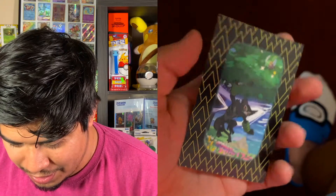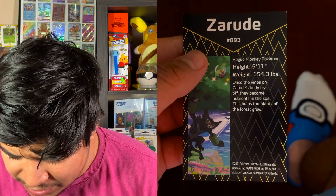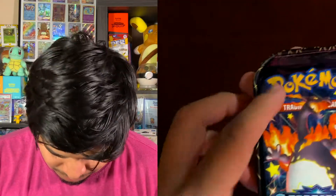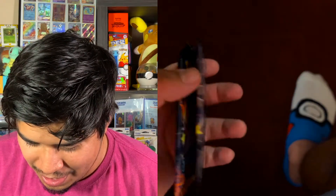And then we got this little card. I don't really know what it does, but it talks about how Zarud is a little bit rude — it's a rogue monkey. Once the vines Zarud's body tears off, they become nutrients in the soil, which helps the plants of the forest grow. So Zarud's life is Zarud. Whatever cards in here are probably dented as heck, but they're here.